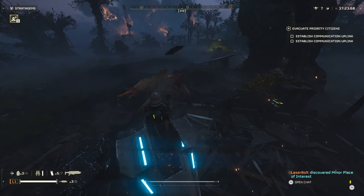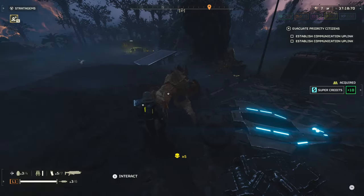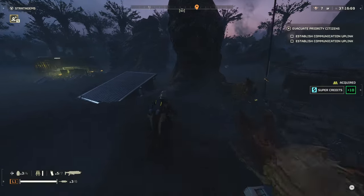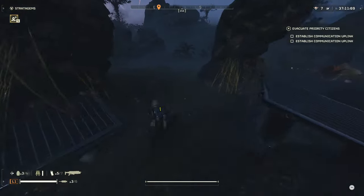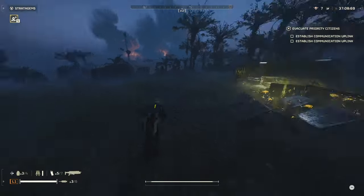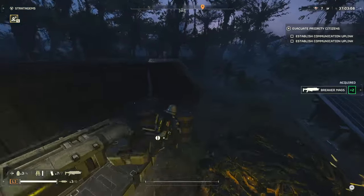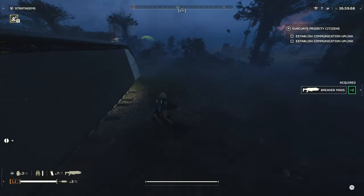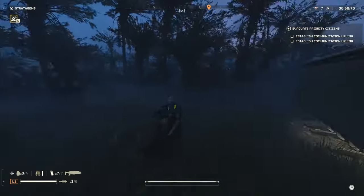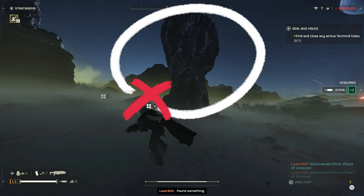Based on the difficulty level, it determines how many super samples you can find on the map. At difficulty 7 you'll find three samples, at difficulty 8 you'll find four, and at Helldiver difficulty 9 you'll find a total of six super samples. Keep in mind that at difficulty 9, there will be multiple areas you'll need to visit because sometimes all the super samples are not within the same location. There's a particular rock you'll be looking for, and I'm going to show you the most effective way to find it consistently.